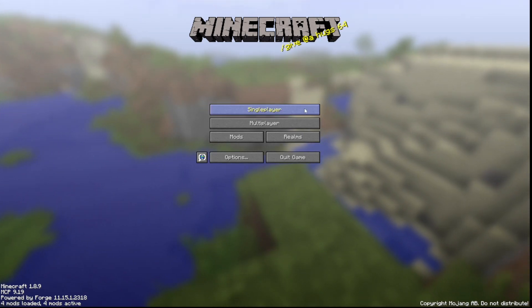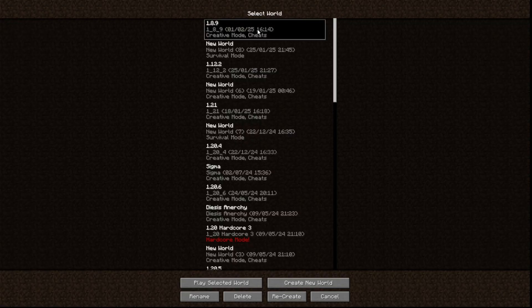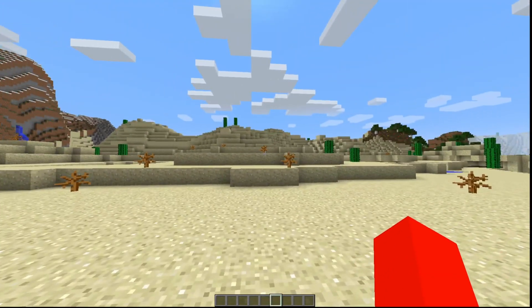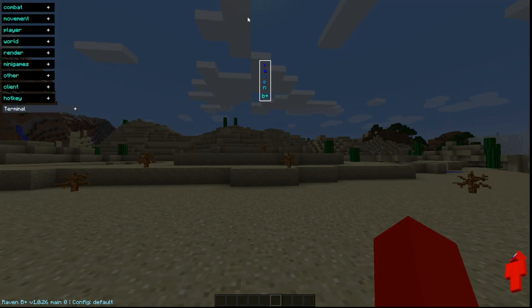Once you've done that, close both windows, open up the Minecraft launcher, and then launch Forge for 1.8.9. Here inside of Minecraft, we can head into a Single Player world and I'll briefly show you how to use this. You can simply press the Right Shift button on your keyboard, and that is going to open up the ClickGUI, which contains all of the categories of utilities that Raven B+ has, as well as a terminal, a little puppet for yourself, and some more information.